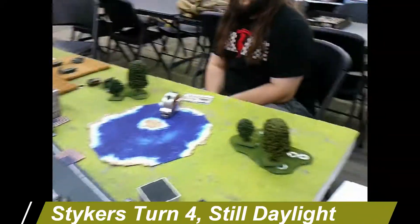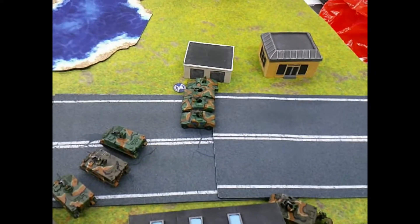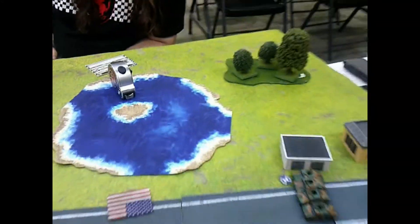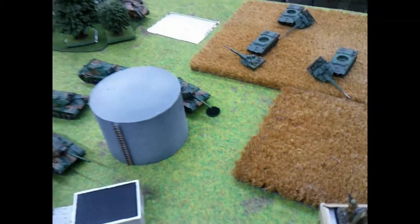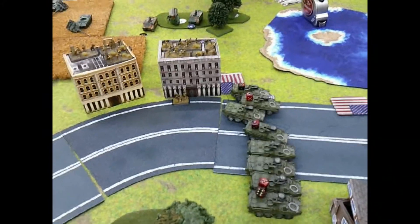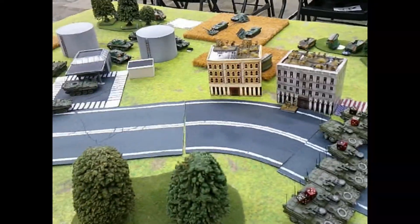End of turn four: you just kind of remounted some stuff and shot. You did bail out one Humvee, and these guys got back in and killed these two. You knocked out one of those and bailed two in. Abrams failed to come in again. You did bail out the one M60. I have some leaderships and remounts to do, and now I've got to push hard and try to squeeze the guys out of there. We'll be back after GI Joe turn four.